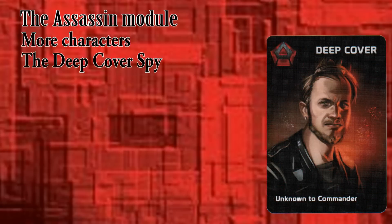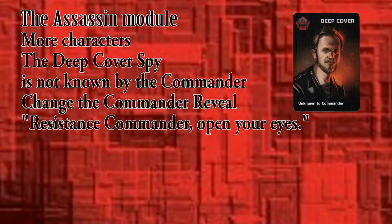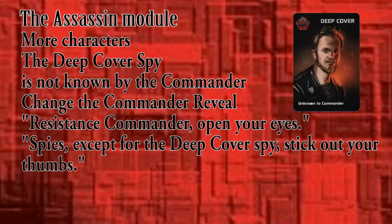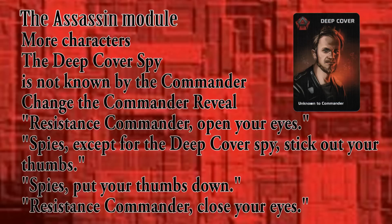As if those two weren't enough, there are four more special characters you can use in lieu of the generic Resistance and Spy characters. They don't change how the game is played, but they do alter who knows what about whom. The identity of the deep cover spy is not known to the Resistance commander. Modify the commander part of the script like this: 'Resistance commander, open your eyes. Spies, except for the deep cover spy, stick out your thumbs so that the commander knows who you are. Spies, put your thumbs down. Resistance commander, close your eyes.'